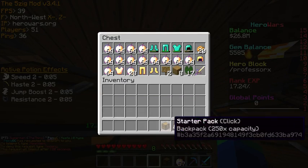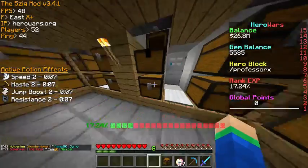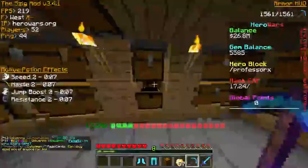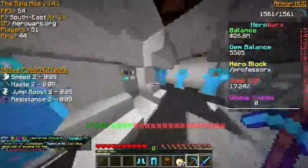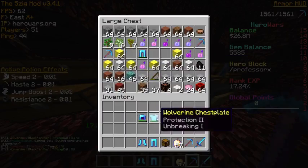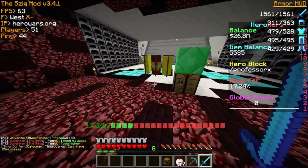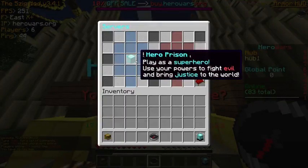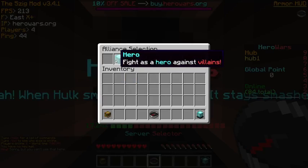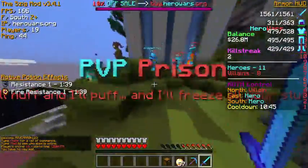I'm gonna take off this gold armor because I'll probably die if I wear it in the PVP area. I'm gonna keep that Sharp 3 — actually no, I'm gonna get the Wolverine thing on. We have a full Wolverine set somewhere out here in our lovely little chests — yeah there we go, Wolverine set. Let's go put that on and yeah, it looks like we're all set. Hopefully we don't die and lose our XP or kill streak, because we actually lost our kill streak last episode.